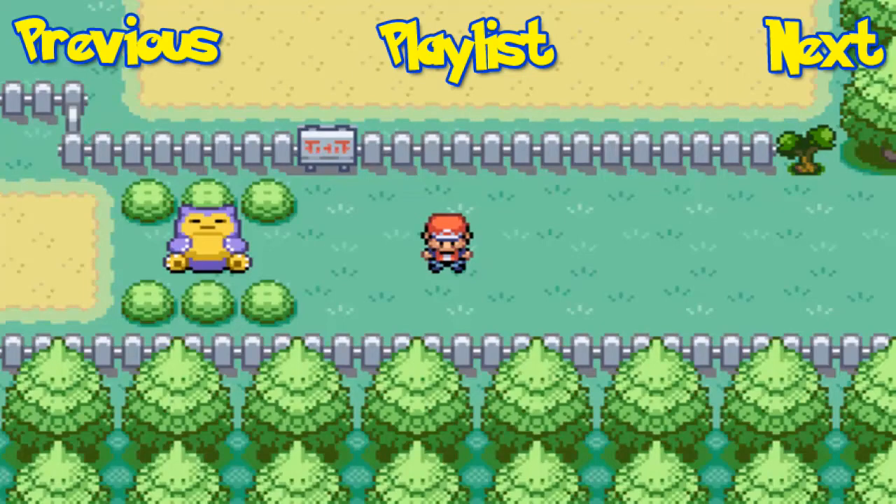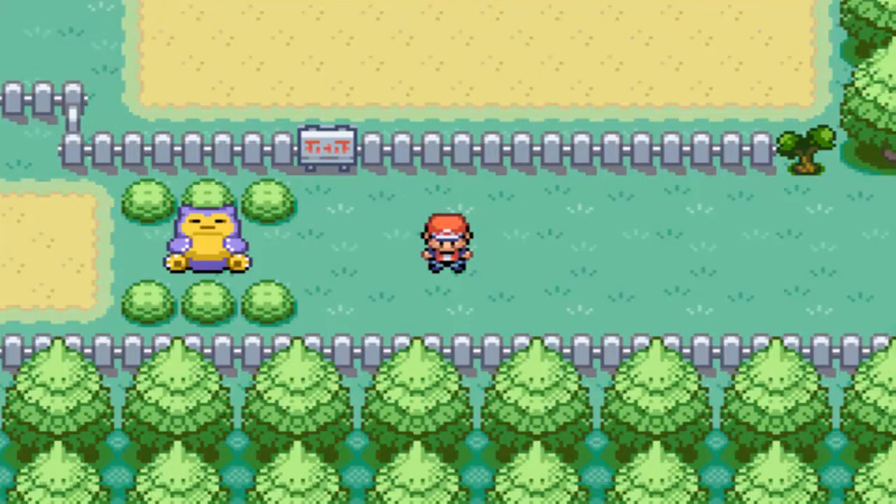What's up everybody, it's your boy Z-Man here to bring you part 24 of our Let's Play of Pokemon Fire Red. In the last part, I said we had the Pokeflute, we were going to go take on a Snorlax, and I was right — just not the Snorlax I showed you at the end of the last episode. But before we go take on that Snorlax, we've actually got a little bit more to do.